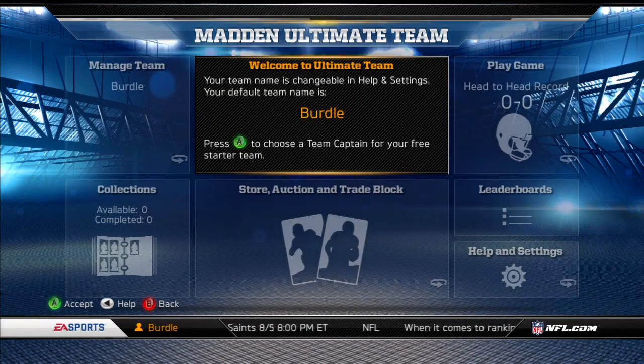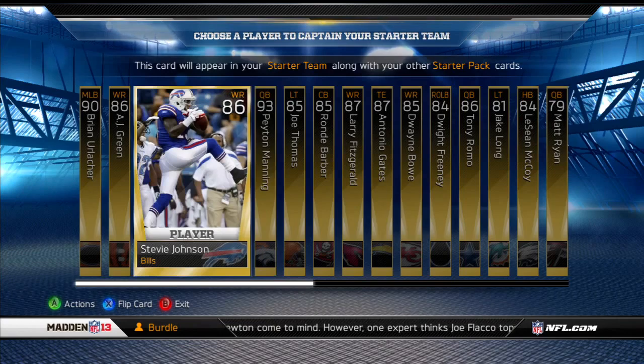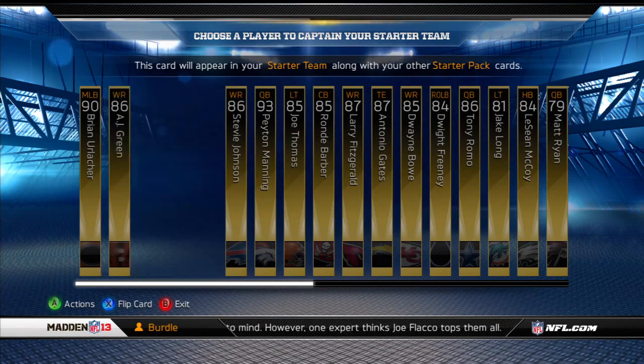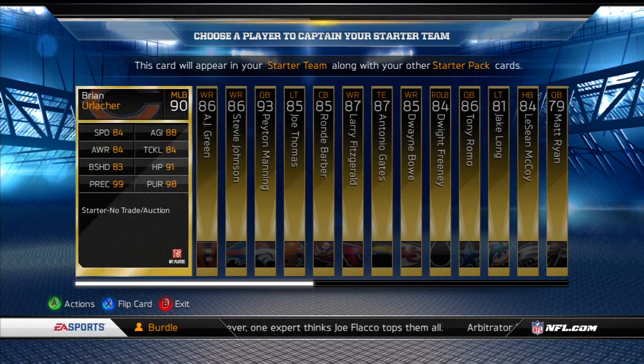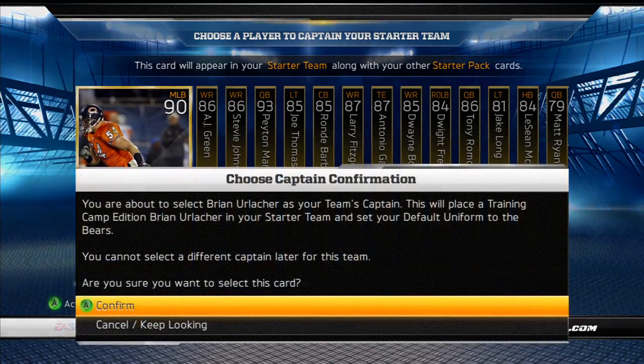Yeah, so basically this year what we've done — and for those of you who aren't familiar — Ultimate Team is a card game where you basically build your NFL team that you want to put on the field, buying card packs like when you were a kid. Part of that is the new user flow. If you've never played before, the game is really going to take you step by step in creating your team. It all starts with a team captain, which is new this year. You'll actually be able to get a team captain from your favorite team — so if you're a Bears fan, you get Julius Peppers, etc. You'll get that player plus your uniform, so you automatically feel like you're playing with your favorite team.